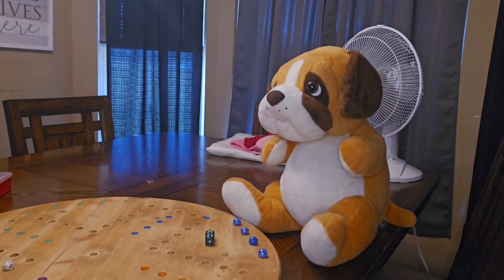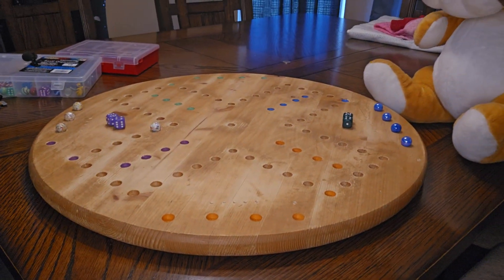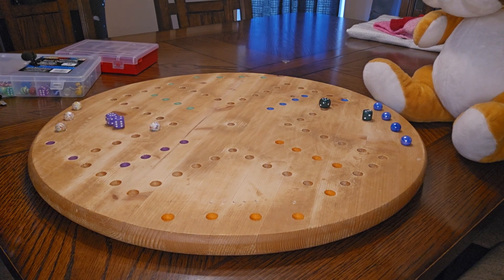By the way, Sam is my opponent today. And now it's his turn. So we're going to roll for Sam — he got a four and a three. Guess what? He's stuck. He can't get out.